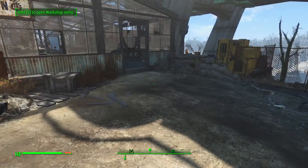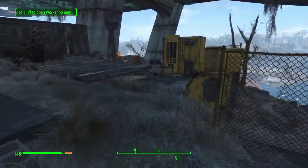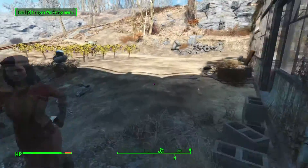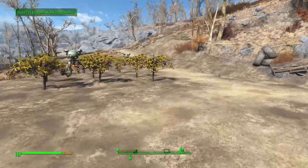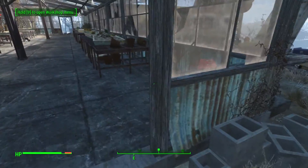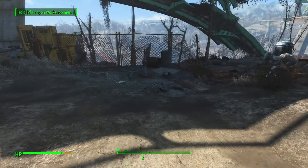I'm going to take some time to take care of inventory, and I'm going to go back to Sanctuary for that. Sanctuary has my weapons workbench and armor workbench set up. I could set those up here too, but why do that when I could just travel back to Sanctuary?